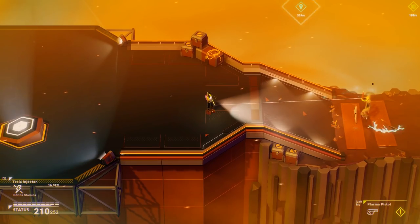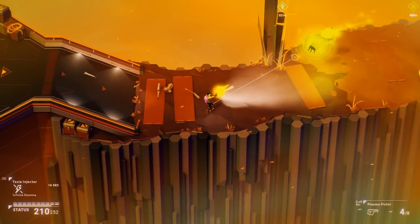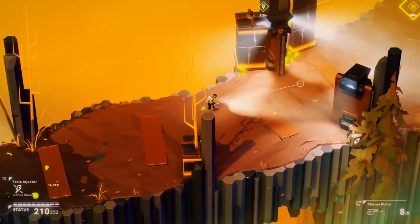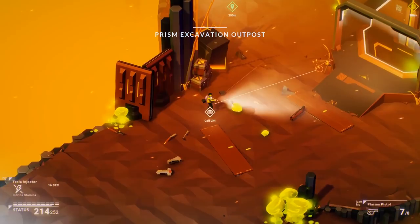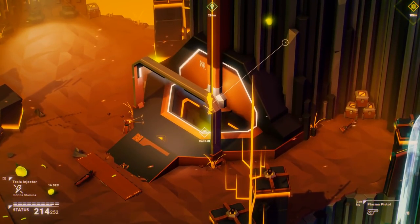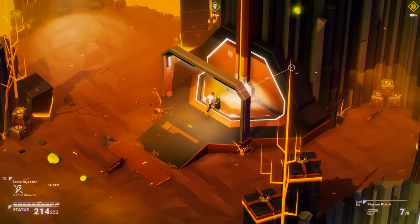We've now scanned some prison munitions, and that's the beacon home. I don't like these storm cells — I think they tend to shock you all over the shop, but I haven't actually quite worked out how they operate or how to avoid them. Everything's reminding me of Astroneer at the moment! This should be a fun bit of sequencing when I eventually get around to dying. Prism, Excavation, Outpost. This looks like it's going to be quite a major thing.